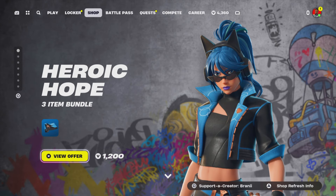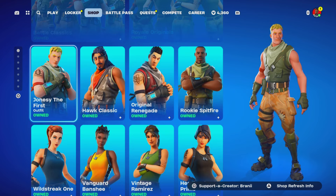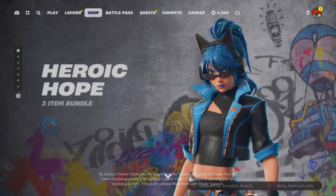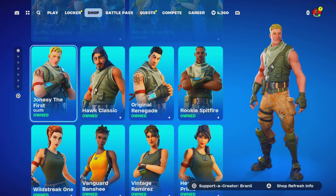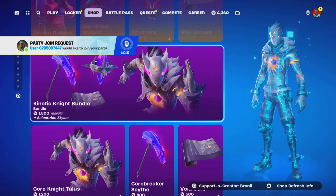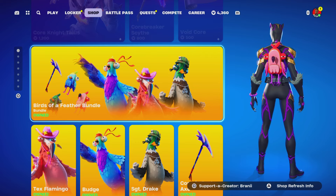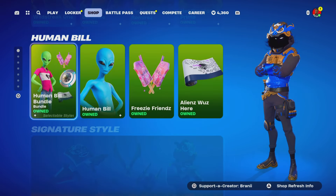Welcome back. Before we get started, if you're going to purchase anything from today's Fortnite item shop, any other games through the Epic Game Store, or the Chapter 5 Season 4 battle pass, please consider using supported creator code 'Brandy' with two I's — I am an Epic partner. Shoutout to all my amazing supporters using my code. Also join the Discord server in the description, subscribe to my other YouTube channels, and follow me on Instagram and Facebook at BrandyYT. Check out my recent Chapter 5 Season 4 battle pass giveaway on Twitter — we're very close to announcing the winner.